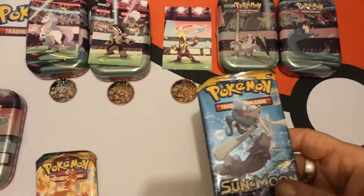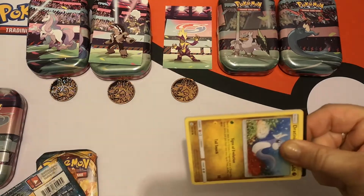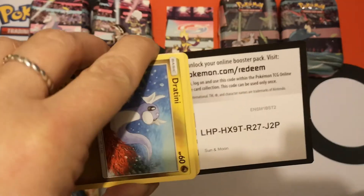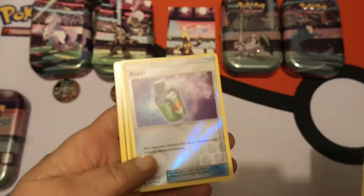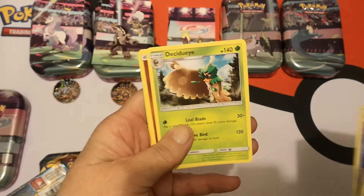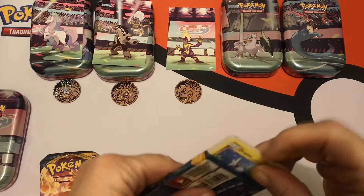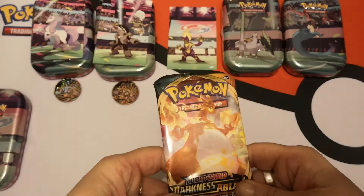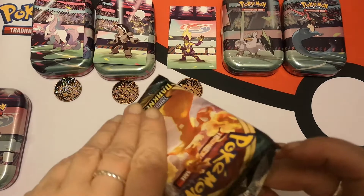That opened nice — maybe there's a pull in here? There is not a pull in here. There's your code. We have a Reverse Holo Repel and another regular rare Decidueye. I kind of expect these kinds of pulls from these tins because that's just how it works — Pokemon gets rid of a lot of bulk in this fashion. Bulk packs.